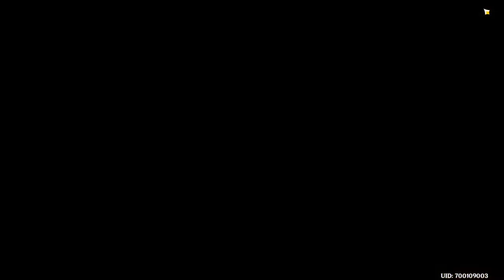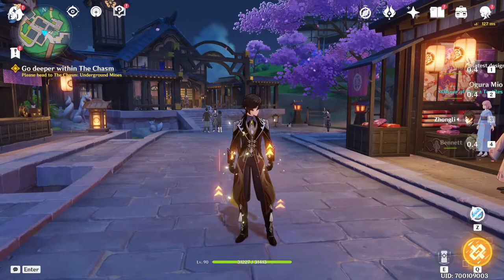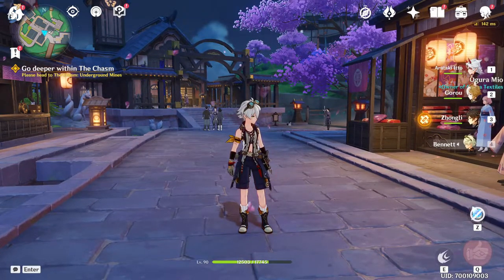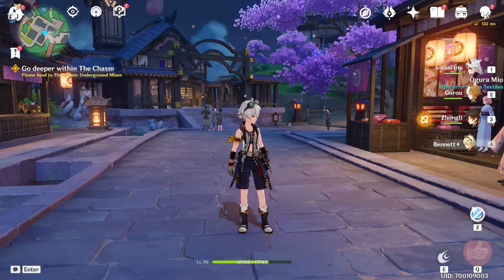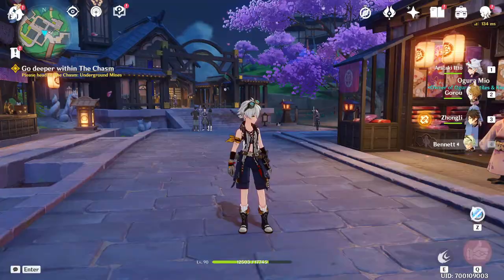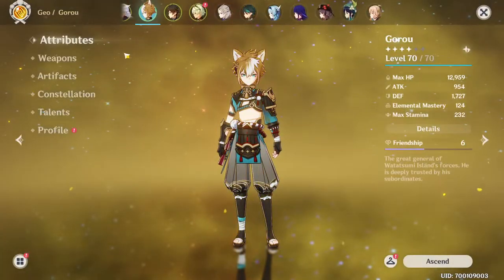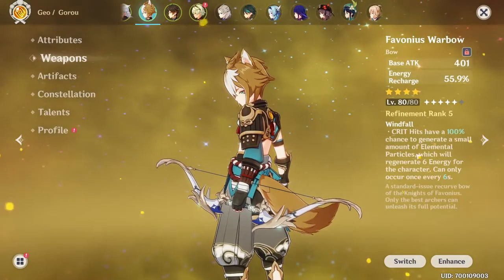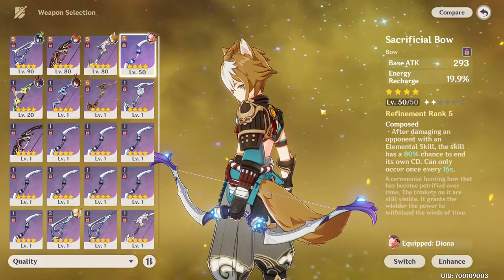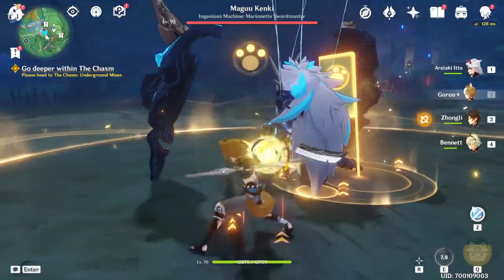For the actual team, this is the team that I like running. I like having Ito with Goro as well as Zhongli and Bennett. The thing with Goro is you probably are going to need to have some sort of bow weapon on him in order for this to actually take effect. So if you don't want that, you can use the Sacrificial Bow - it works just as well. Keep that in mind while you want to run this.